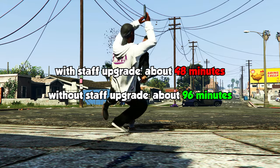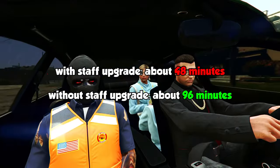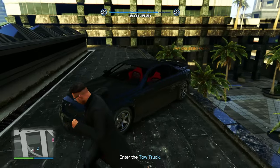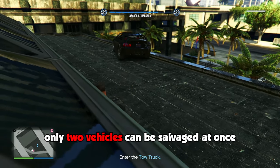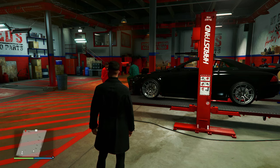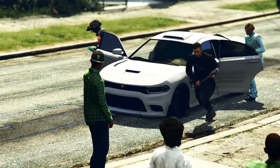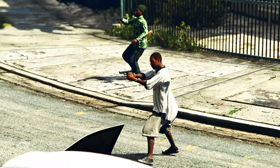Once you bring the vehicle back to your salvage yard, it's going to start getting salvaged for parts. If you got the staff upgrade, this should only take one in-game day or 48 minutes until it's done and you get paid. Without the staff upgrade that's going to be about two in-game days or 96 minutes. While one vehicle is being salvaged you can go bring back another, but you can only have two vehicles being salvaged at a time. Once a vehicle is finished, you're looking at a payout of anywhere from thirty thousand to forty thousand dollars per vehicle.